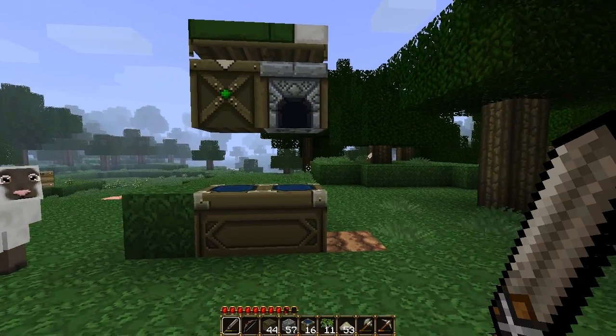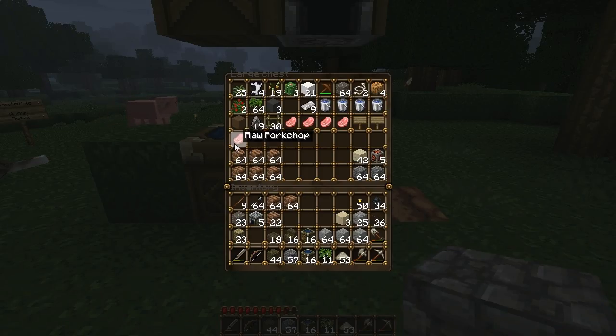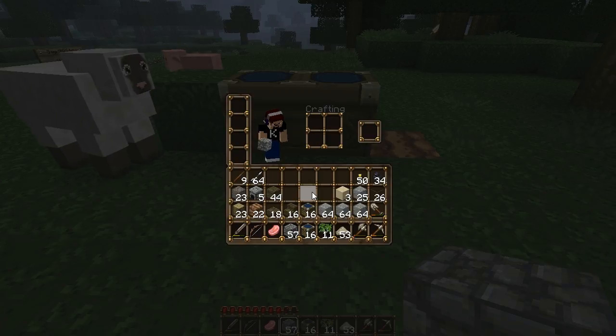Hi guys, Cal Mir here. In this episode I'm going to make a workstation. As you can see, my little chest is getting full, so I'm going to work on a building that includes many more chests. I have 32 chests and I'm going to make 16 double chests in a small 6x9 area.